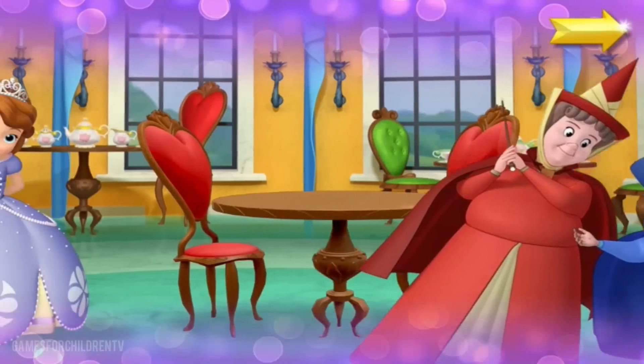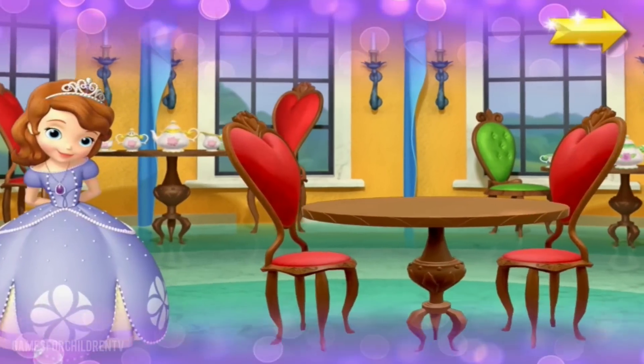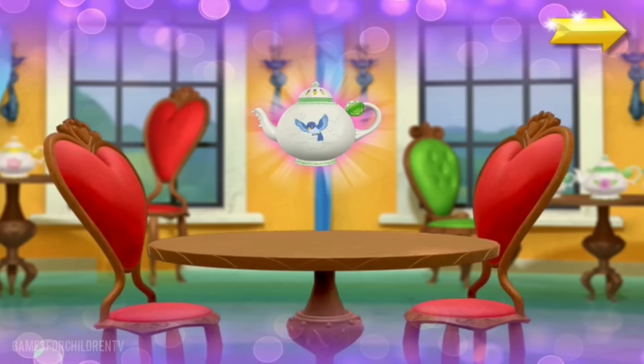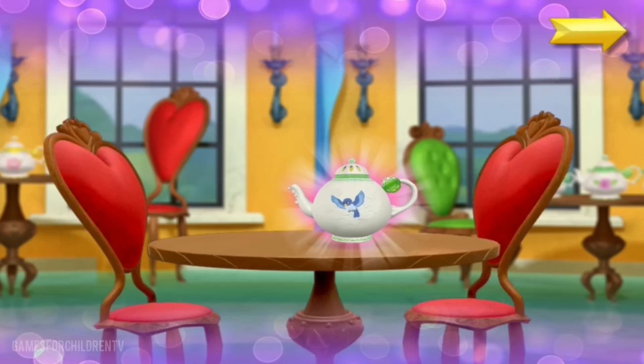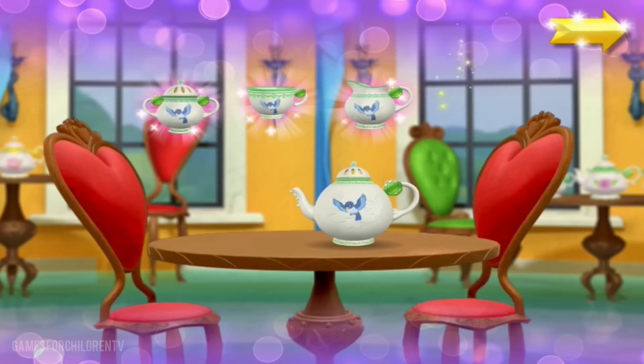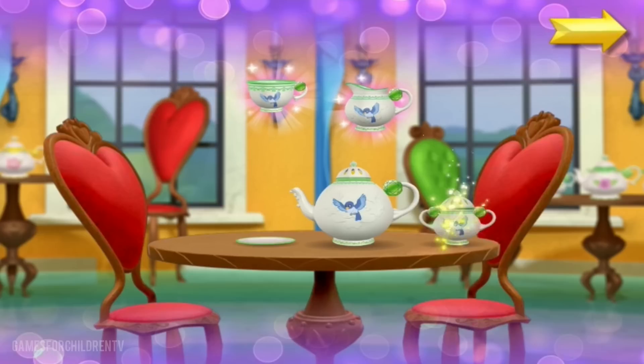Welcome to the Royal Prep Tea Room! Sophia's about to serve tea to her friends with an enchanted tea set that floats in the air. Before the tea party can begin, Sophia must find all the pieces of a tea set. Once we have a set, Sophia will be ready for her party.